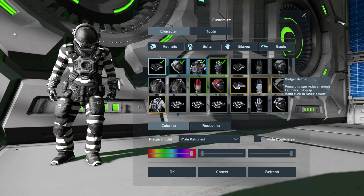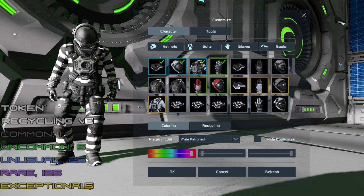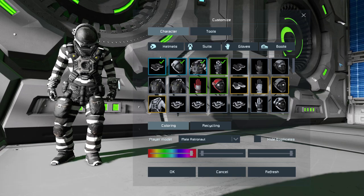Now I get one token for the badger gloves. When you sell or recycle for tokens, there is a tiered token reward: right-clicking a gold item gives 625 tokens, while an uncommon gives just one. The full breakdown is: common = 1 token, uncommon = 5 tokens, unusual = 25 tokens, rare = 125 tokens, and exceptional = 625 tokens.